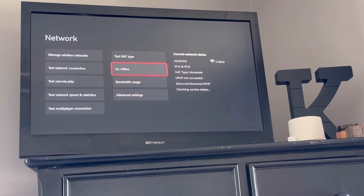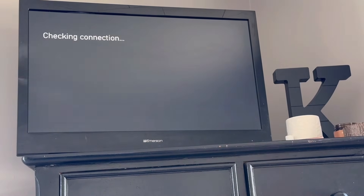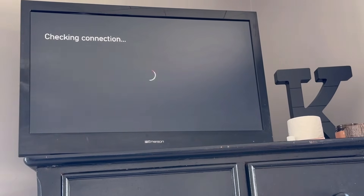Once it is restarted again, go back into Settings, back into General, Network Settings, and test your NAT type one more time. It should fix it.